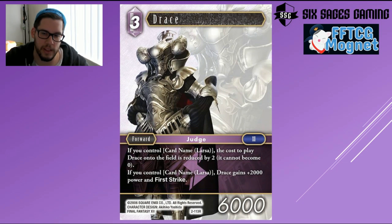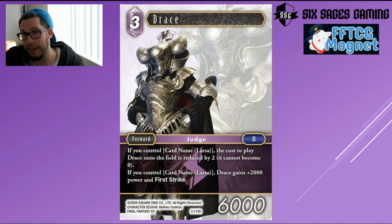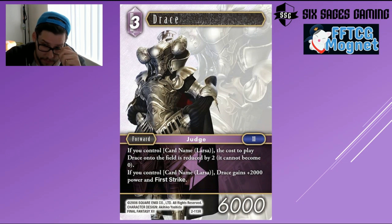Drace is certainly very powerful but I hate that it locks us into Lightning Water, a combination I haven't been a big fan of. If you control Larsa — a great forward we'll cover in the Water review — the cost is reduced by two, potentially making it a one-drop 6k. With Larsa you also gain +2,000 power and first strike, so potentially a one-drop 8k first striker. But that's a heavy two-card dependency. Without Larsa it's a three-drop 6k, which is absolutely unplayable. Run the odds with three of each and you might be fine, but those two cards without seeing the other is underwhelming.